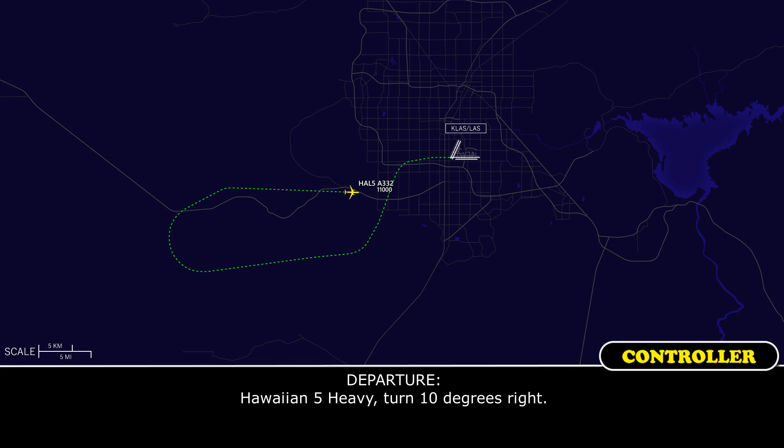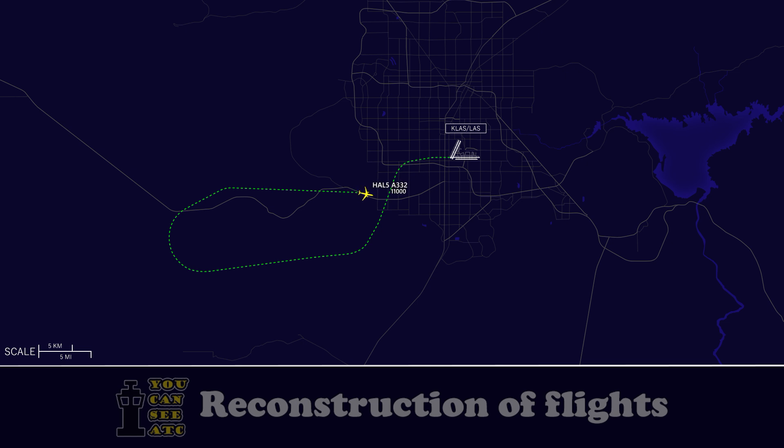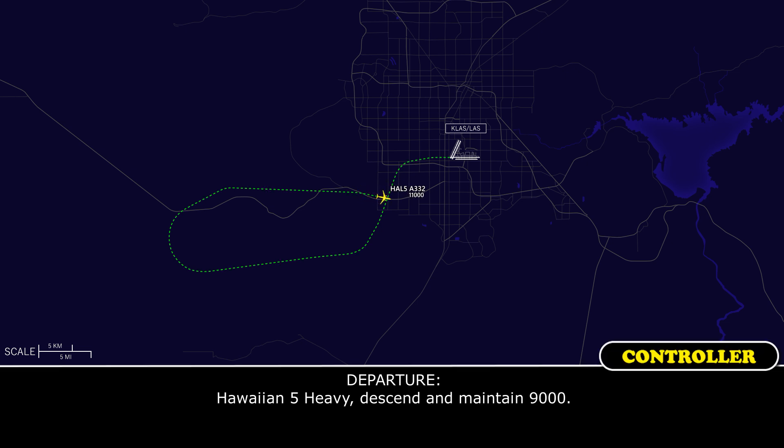Hawaiian 5 Heavy, turn 10 degrees right. 10 degrees right, Hawaiian 5 Heavy. Descend and maintain 9,000. Descend and maintain 9,000, Hawaiian 5.